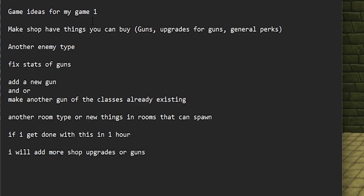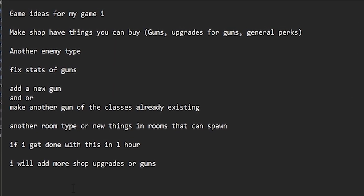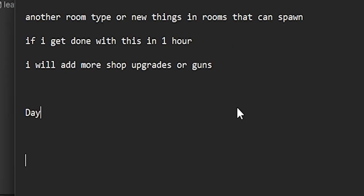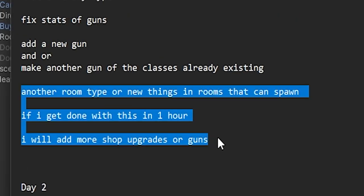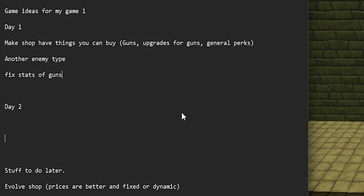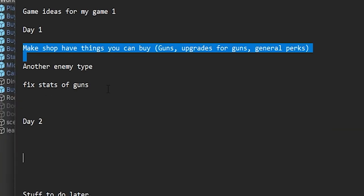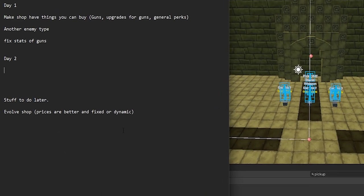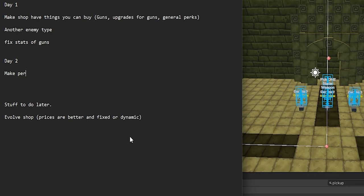So last time we did this - we'll call this day one and we're on to day two. We didn't really do this, so we'll remove that. We also didn't add a new gun. The main thing I want to do today is make a perk shop.